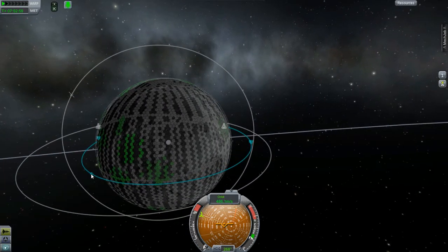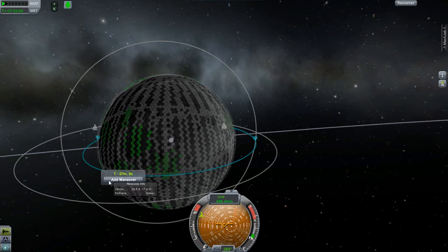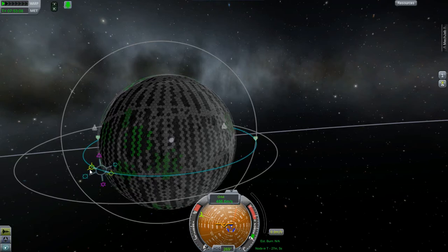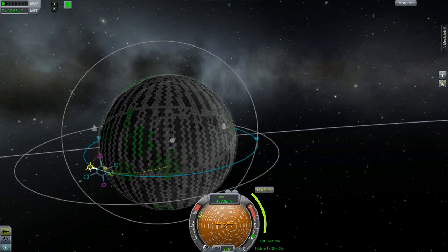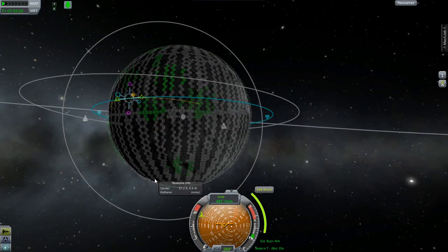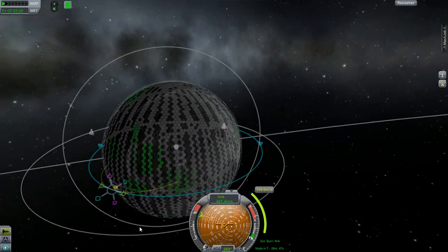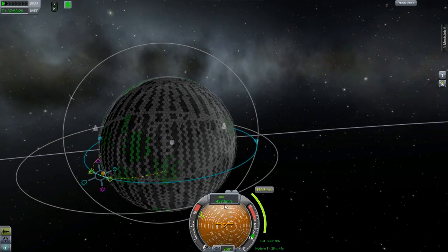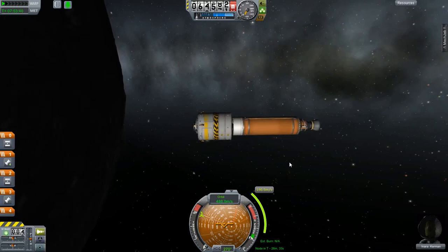I think I'm going to try to do this with a maneuver node just to plan it out. I want to do the burn close to the spot because I'd like to come down at a higher angle and have less risk of maybe clipping a ridge or mountain. That looks like it'd be a pretty easy burn, so let's leave that as our plan. I'm going to pop back over here and go ahead and get rid of that stage.